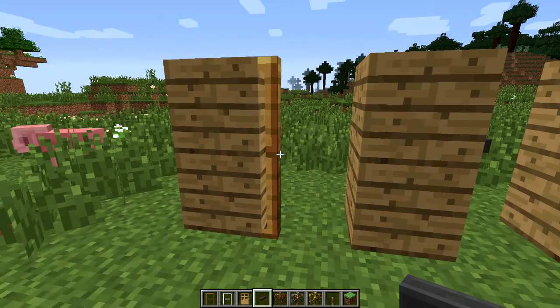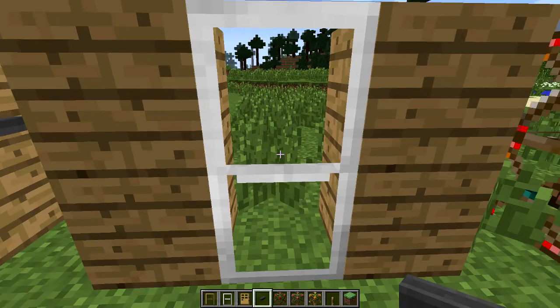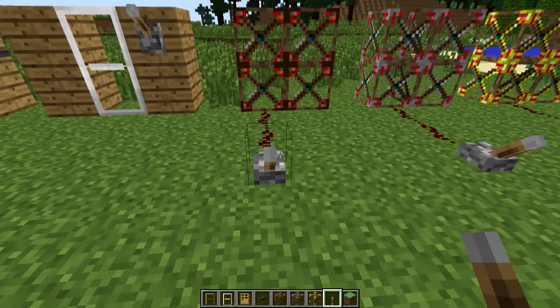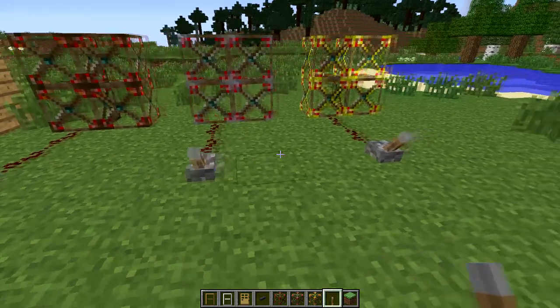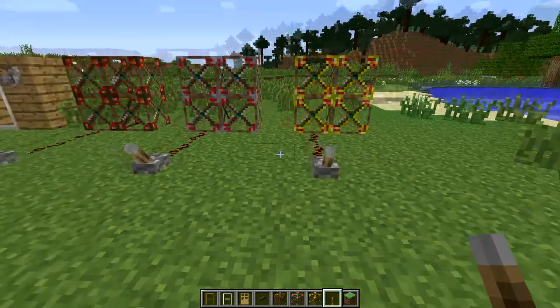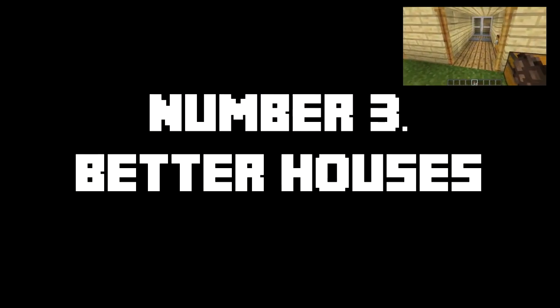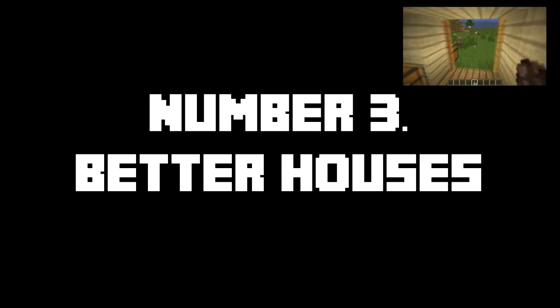Coming in at number 3, we have the Better Houses mod. What this mod adds are some really cool contraptions and doors — the doors now slide instead of opening, which is really cool, kind of more modernized. You have invisible blocks, which is really cool. You can basically turn them on through redstone and a lever and they'll just disappear right in front of you, so you could actually have a wall and the person doesn't even know about it. We're going to show you a really cool showcase by PopularMMOs — the annotation will be in the top right corner. So that's number 3, Better Houses.